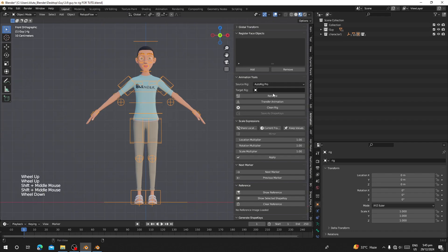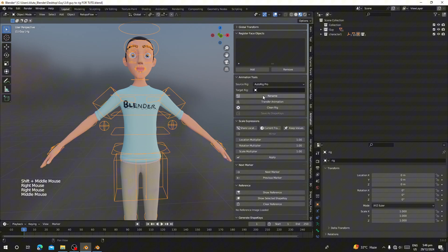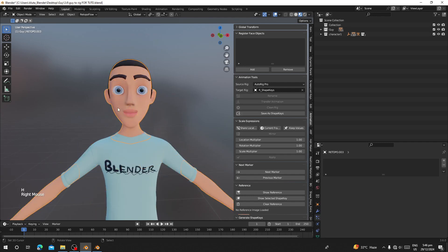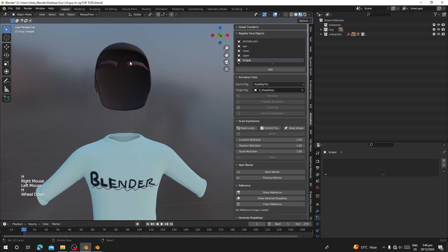The add-on appears in the Animation tab after install. The first thing you have to do is select your character rig and click on Rename. Once you click Rename, your character rig will be changed and you can register all your face objects into the collection. Select the character body, add it, then select the eyeballs, lower teeth, upper teeth, and eyebrows.